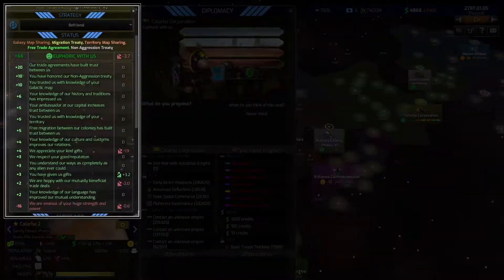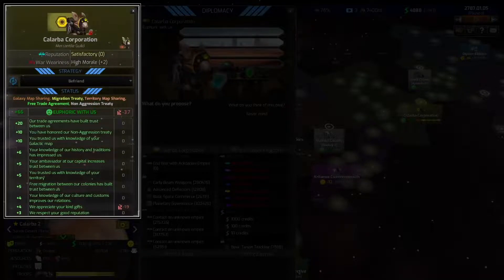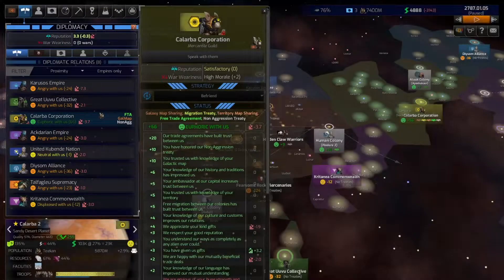Consistent diplomatic efforts, trust from honoring treaties, and generous gifts can shift another empire towards you and result in the possibility of changing their goals and strategy, thus opening up further treaty possibilities.